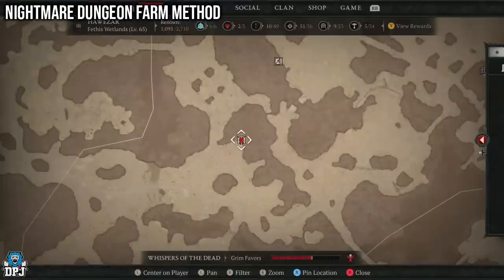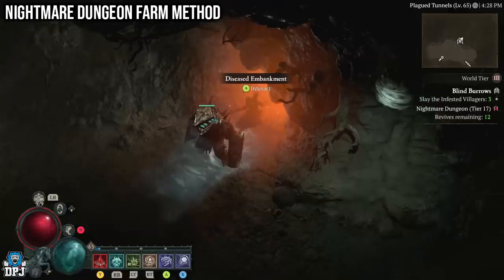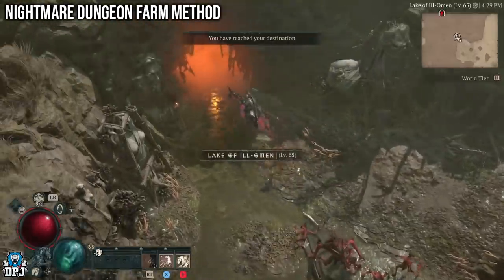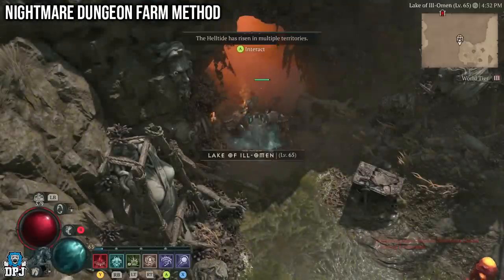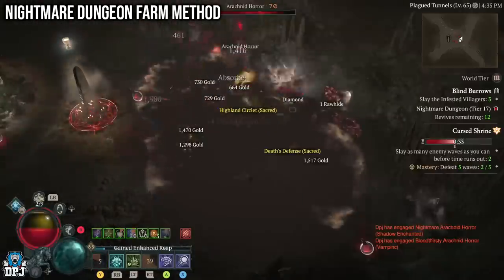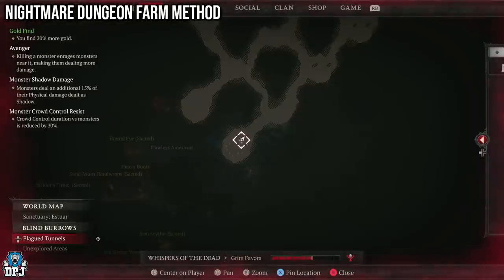Once you have a sigil, use it to spawn the nightmare dungeon, then go to that dungeon on your map and enter it. Once inside, immediately leave back through the entrance. Then go to any other normal dungeon on the map — it doesn't matter which. Go inside and complete the first objective so the objective on your screen changes. From there, head back to the nightmare dungeon and farm it for infinite XP and loot. There are only two rules: you cannot fully complete the dungeon, and you cannot quit to the main menu. Farm up until the last boss then leave and re-enter. If there's no boss, don't fully complete the objective. This will level you up much faster than any other method.